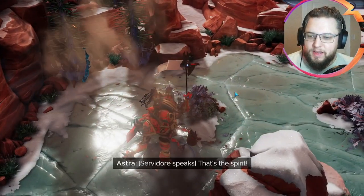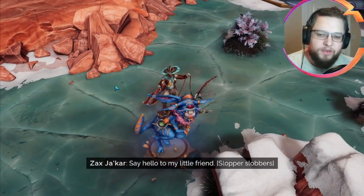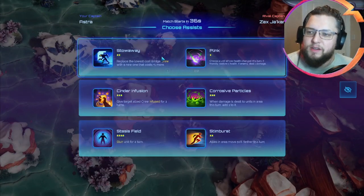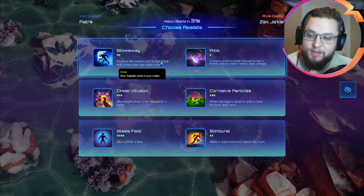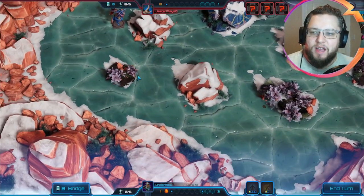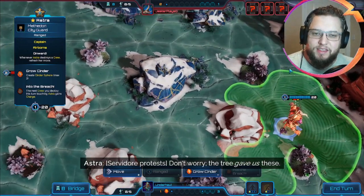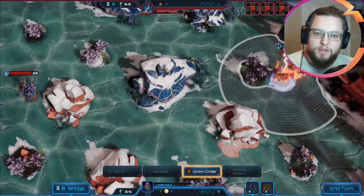We've picked up a game quite quickly. Let's see what kind of opponent we've got today — we've got a Zax. That is a good start. Stowaway is almost utterly useless here. Cinder Infusion might help eventually with Corrosive, and then Stasis and Stim Burst. I think Stasis and Stim Burst is what we're going to need here. As usual we are against Jester, so I think I can hands down say that this is going to be one of the worst matchups we could possibly imagine.